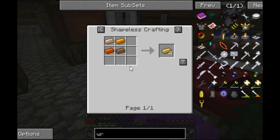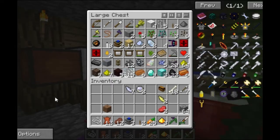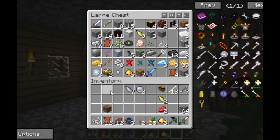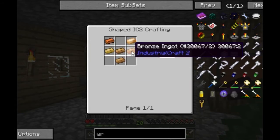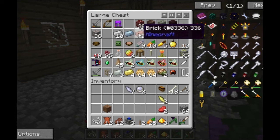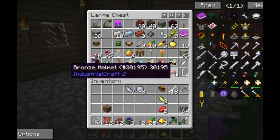Oh no, that takes bronze. Bronze takes copper and tin. How do I make a forge hammer? We need two sticks and five iron to make a forge hammer. I'm coming to the surface. I'm gonna make some copper cables - give me a minute. I'm looking for copper and tin. There should be some copper in one of the chests. The ghast put out our current portal.